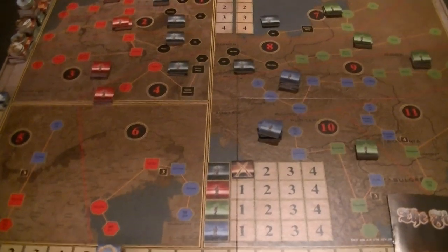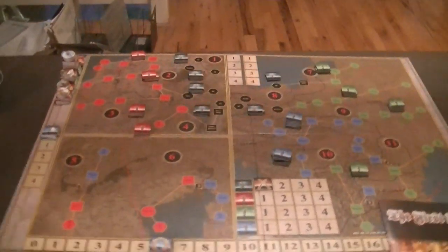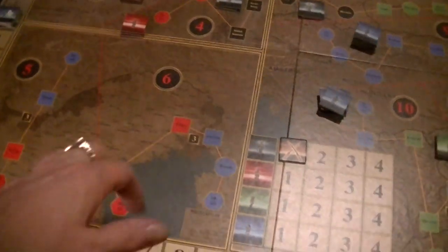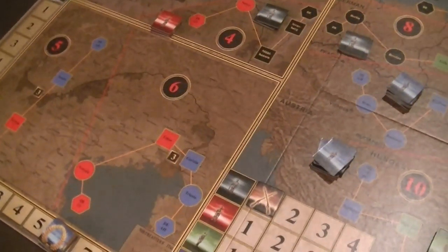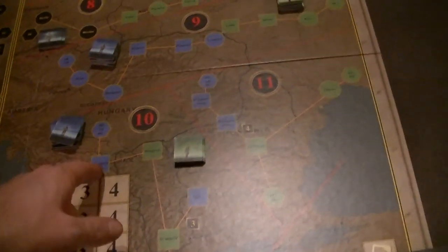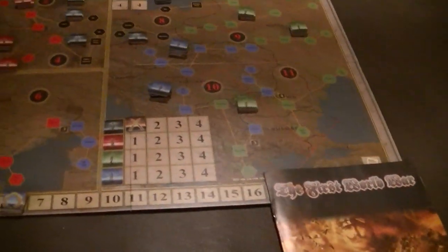There are four base factions. It's a four-player game that you can play as two or three players. Red is the Franco-British, U.S., and the Italians as well. Black is the Germans. Blue is the Austro-Hungarian. Green is the Russians and Serbs. There are no Turks. The Austro-Hungarians have things like Bulgaria included, and the Russians and Easterners have Romania included.